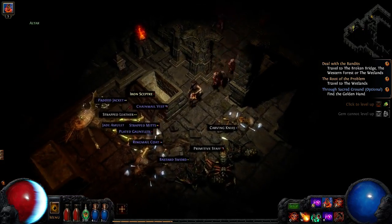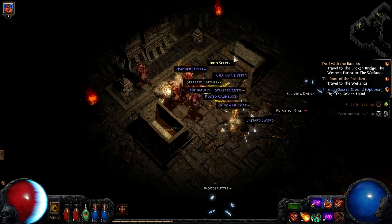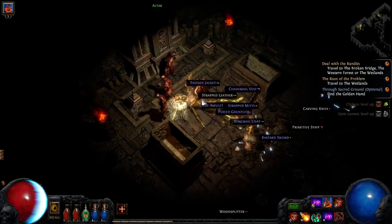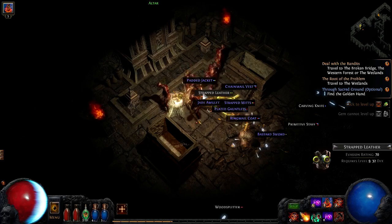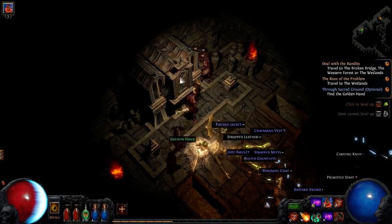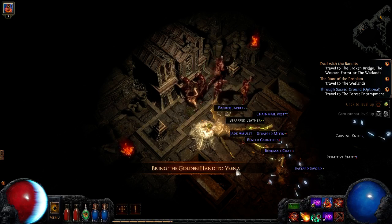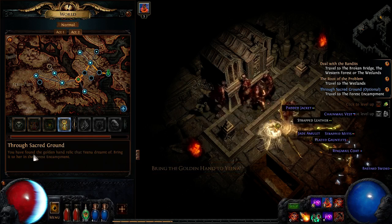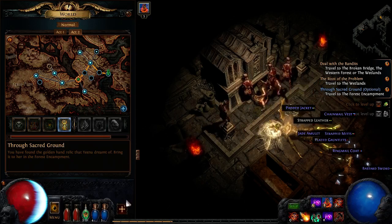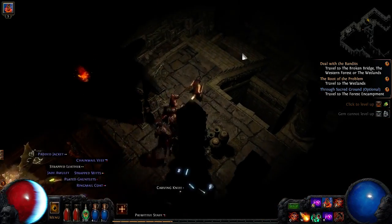Now there's a question mark up here — I didn't see that. Something I've got to click on. Let's take that. Here we go — the altar. Bring the golden hand to Yena. You have found a golden hand relic that Yena dreamt of. Bring it to the forest encampment. There's the quest as well.